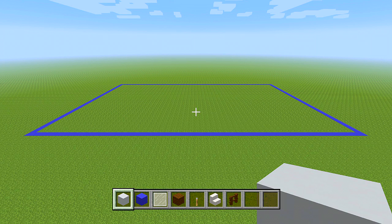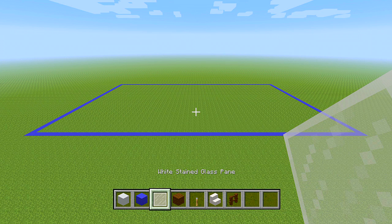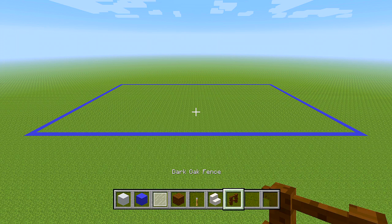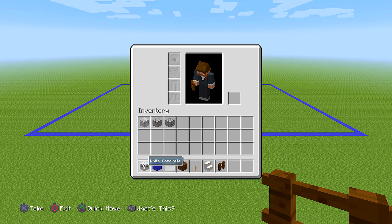You want to grab some white concrete, blue concrete, white stained glass panes, dark oak planks, levers, quartz stairs, and dark oak fences. For the driveway and the ground texture, make sure to grab some diorite, gravel, and cobblestone.